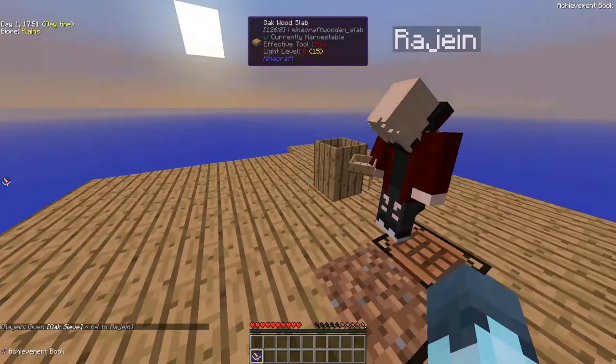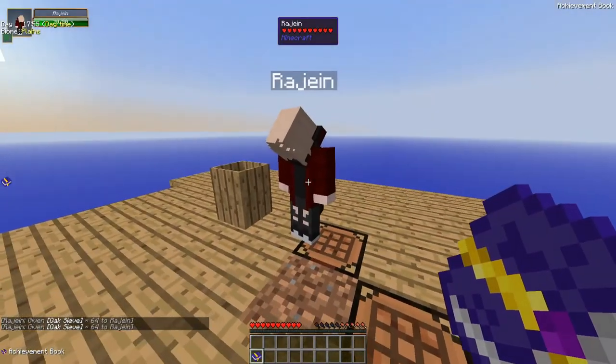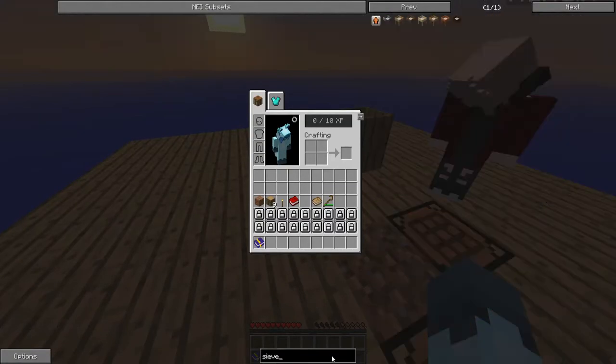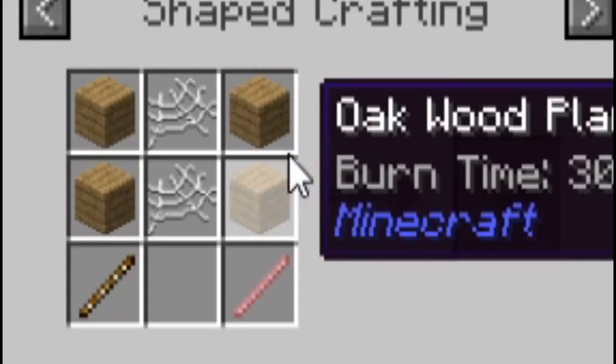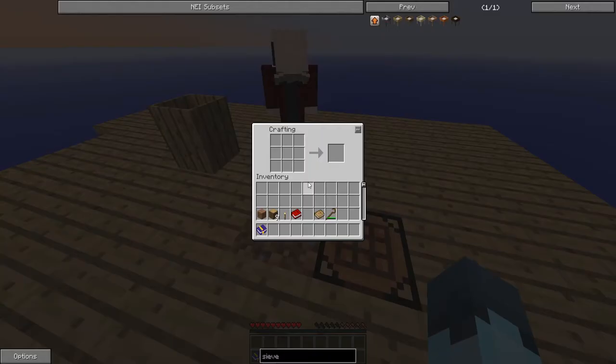Let's get into this episode by getting ourselves a sieve. So a sieve is four oak planks, two sticks, and two silk mesh.